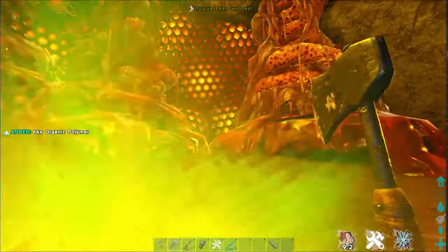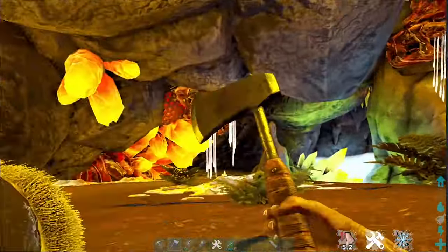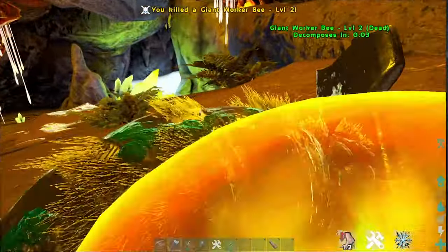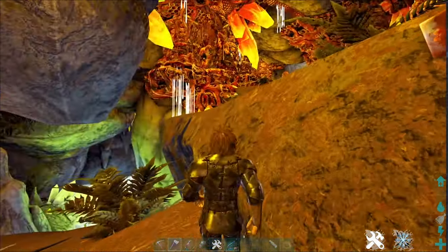The worker bees are all level one — they're pretty easy to kill. You could do this on foot really easily. Let me show you how easy it is to take them out; just a few hits and they're dead. You don't get any loot off the worker bees themselves.